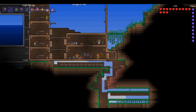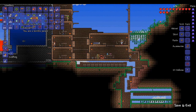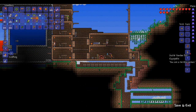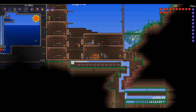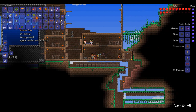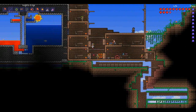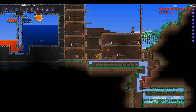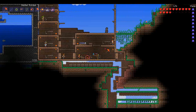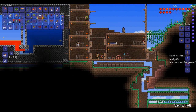The second thing is I went to Hell and killed some of the new flying demons. One of them dropped a Guide Voodoo Doll — I think it's called a Voodoo Demon. When you have it equipped as an accessory and go to the Guide NPC, it lets you damage and kill him. I haven't fully tested this because I've been using the Guide for crafting recipes, but if you've wanted to kill the Guide, now you can.